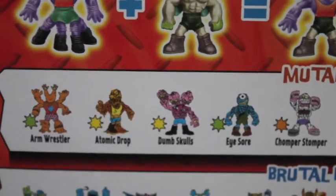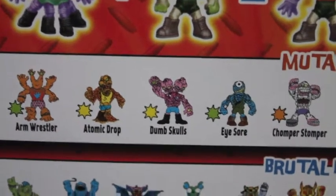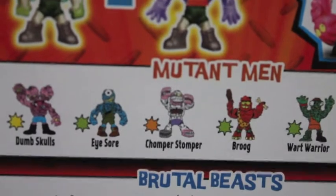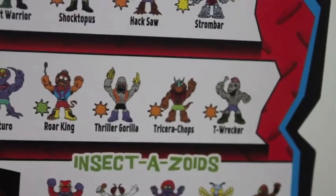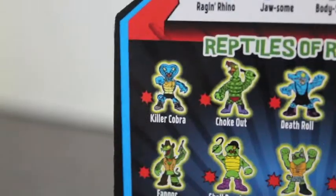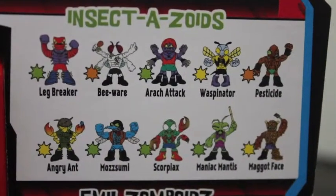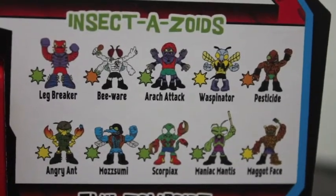One thing I like to do is point out the ones I'm chasing — that way when we open it up, if I get them, that's fantastic. In the Mutant Men I want Dumb Skulls and Chumpa Stomper. In the Brutal Beasts I'm chasing Jawsome and Tricera Chops. In the Reptiles of Rage I want Killer Cobra. For the Robo Mutants I'm really chasing Thriller Driller.